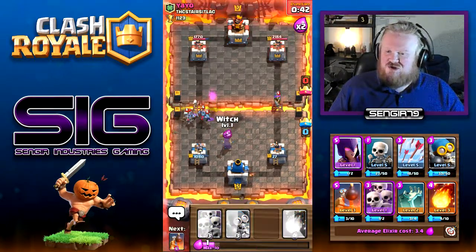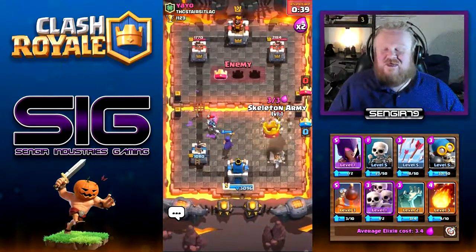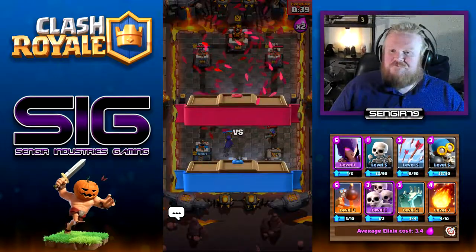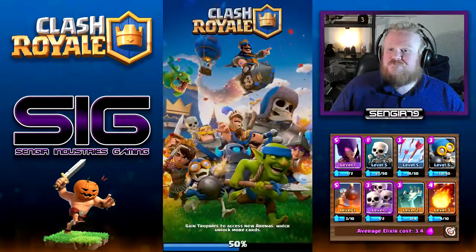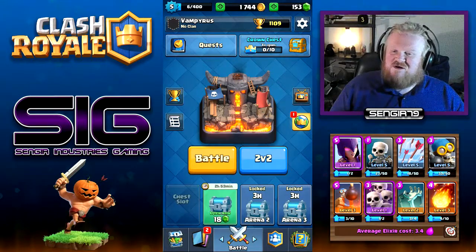We'll drop the witch. And that's game because I won't be able to drop the skeleton army in time. That's okay, not a problem. Minus 21 - that's alright. What does that put us down to? 1109. That's okay.